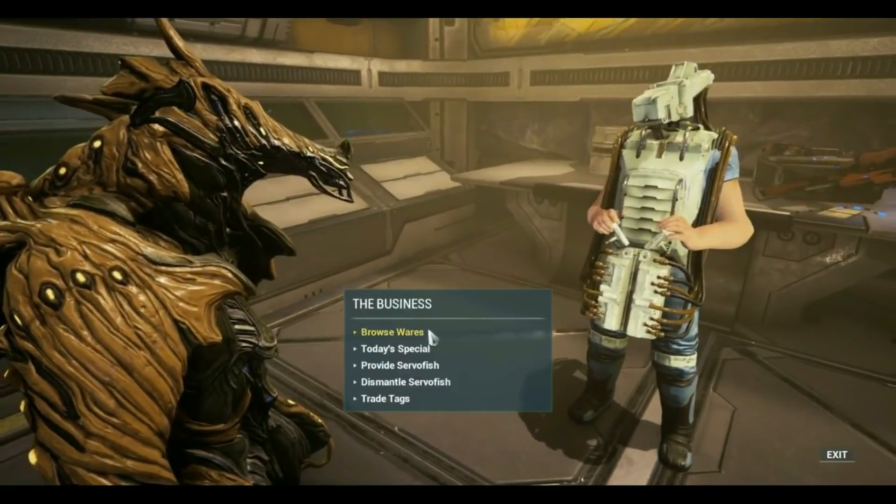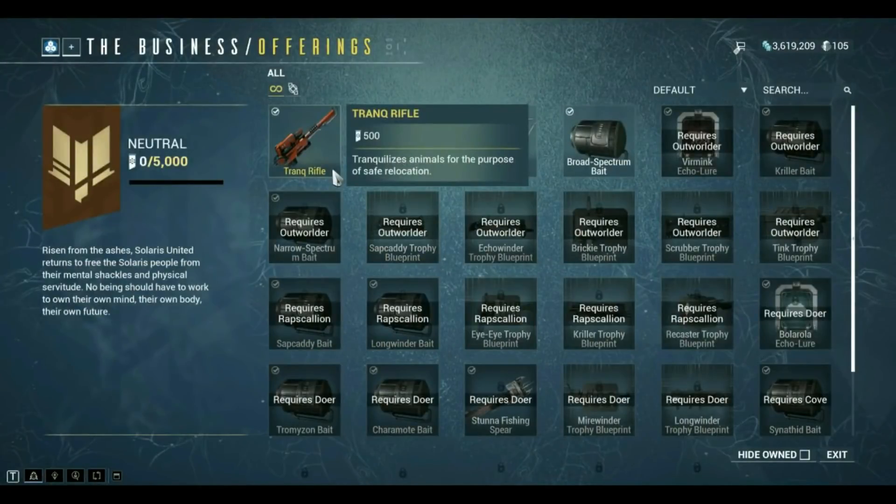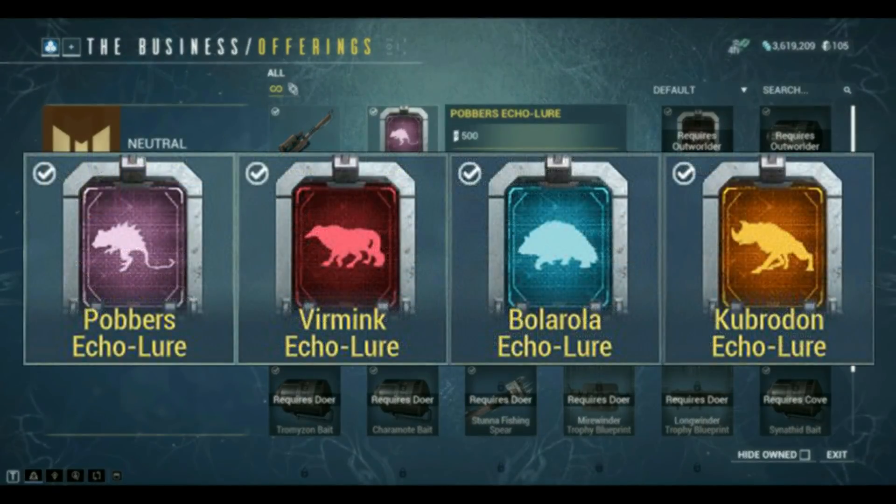For conservation, you will need to purchase a Trank Rifle, as well as Echo Lures. Each species on Orb Vallis has its own unique lure. You will have to progress in your Syndicate Standing before you can purchase all of them.